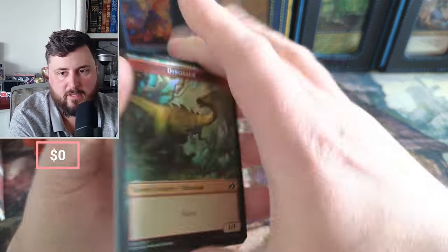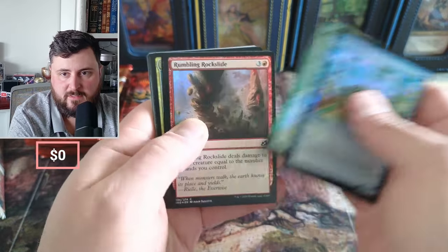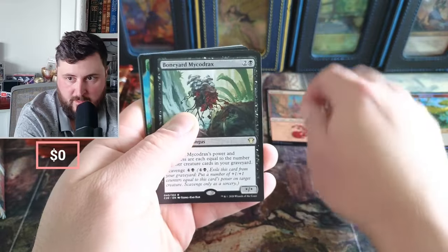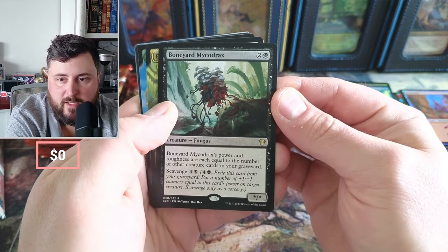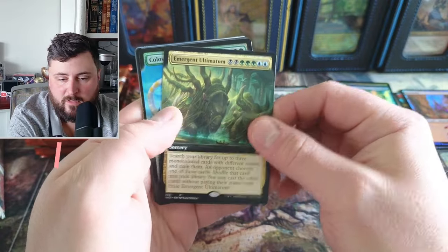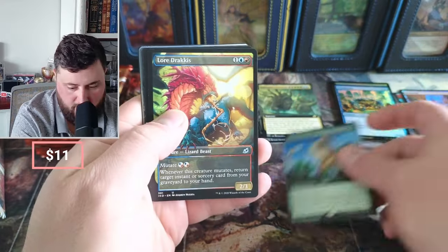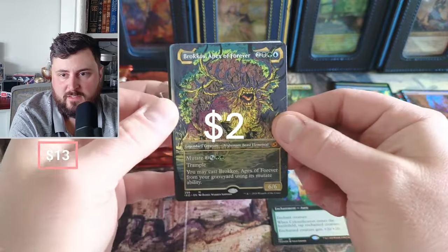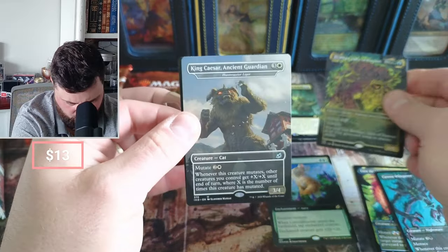These aren't the Japanese boxes. Here's our Commander 2020 pack — okay, Boneyard, Emergent Ultimatum, we got the full art on Emergent, very nice. Classification foil, okay. Lure Whisper, Apex of Forever — these things used to be worth something but not really much anymore to be honest.